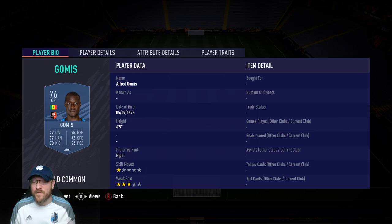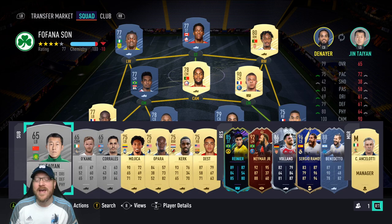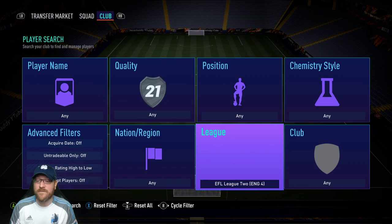When I look for keepers, I just look for height — Gomis is six foot five, that's perfect. At least if they're going to be a cardboard cutout, I want them to take up as much cardboard as possible. The way I set up this team, you can have Mbappe, but you can also have another boosted card. So instead of Denayer, if you completed that Kevin Volland Foot Freeze earlier in the year, notice we're still at 77 rating with Kevin Volland.